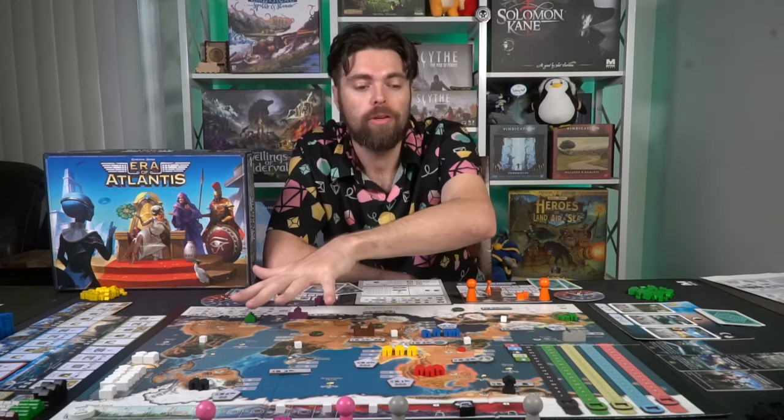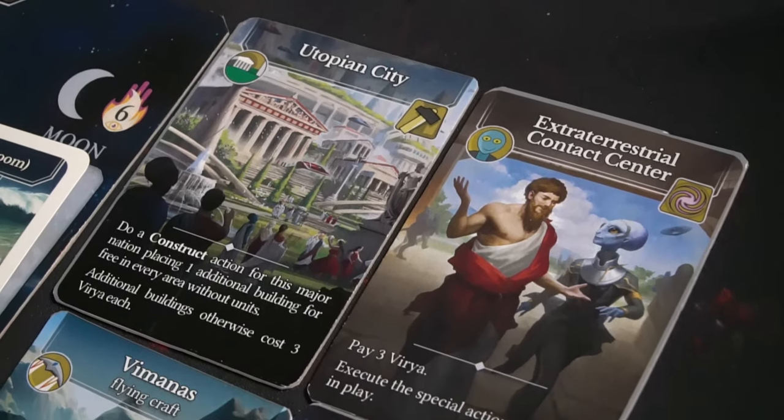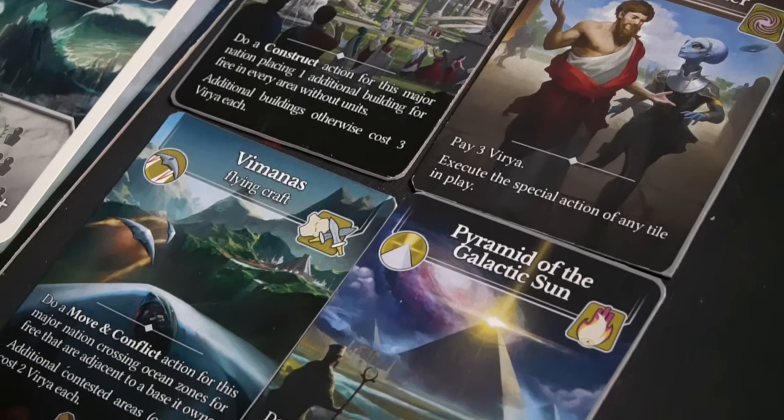You'll be moving your units around the board - your units are secret agents, and the military units on the field are actually based on major nations. Players take actions, move their marker, and pass. This continues until one of the three endings happens - doom, continuation, or ascension. Whoever has the most points at the end is the winner. Let's talk about setup, how to play, and my review.